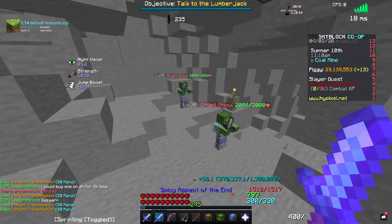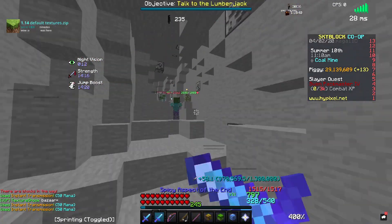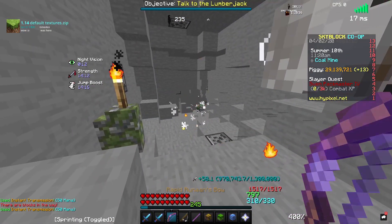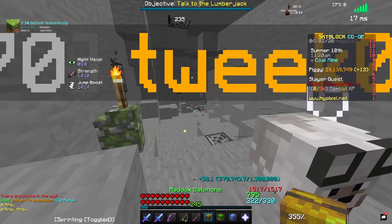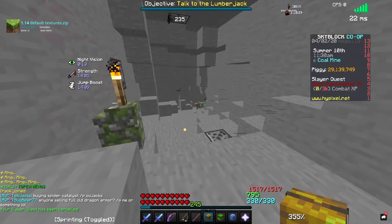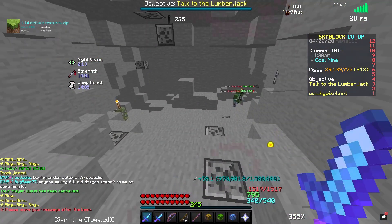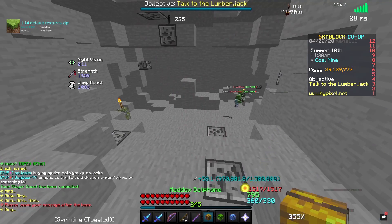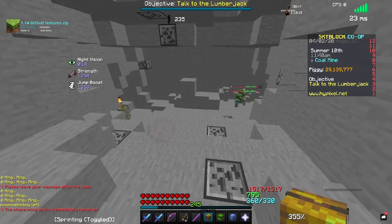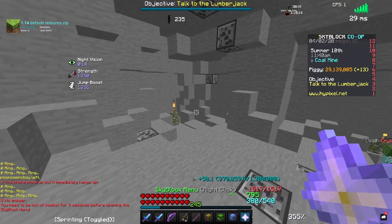I'm going to show you my island. I did place one purple candy on it. But yeah, basically you can place those candies and you can place the super compactors, which makes them pretty unique.